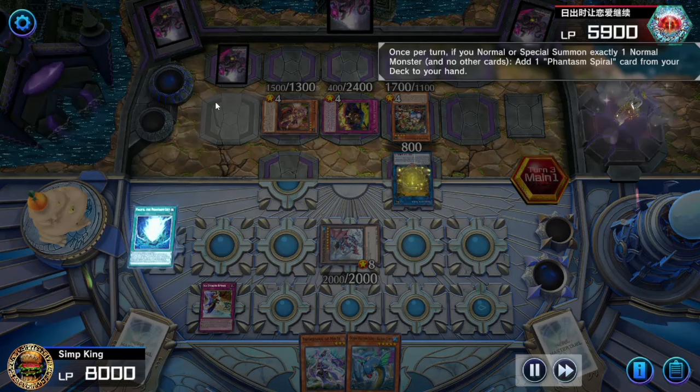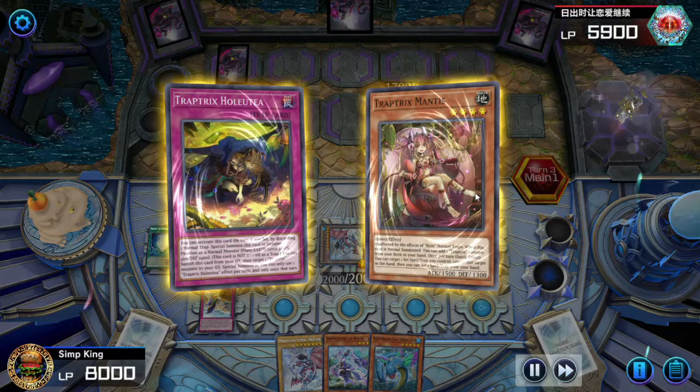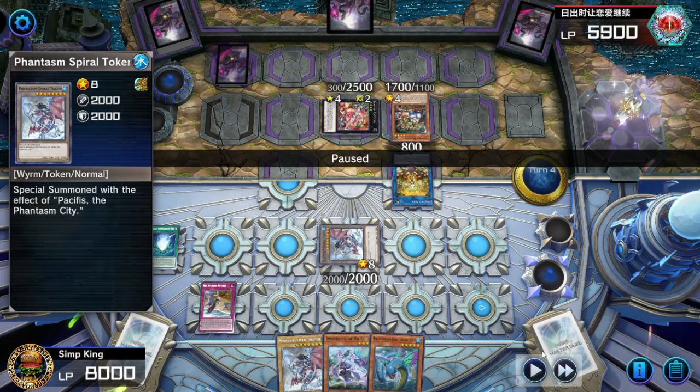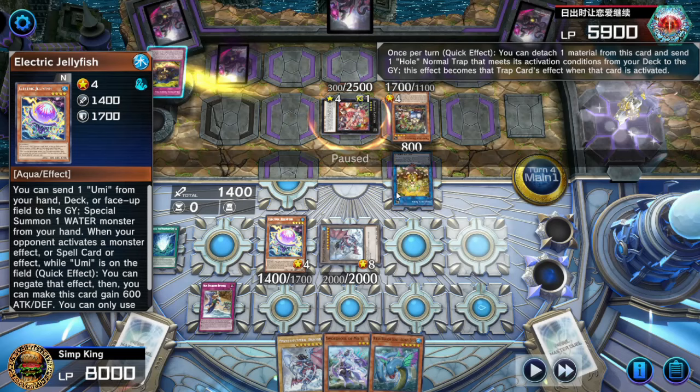Traptrix Serra won the reward for getting a card sleeve in the contest, so they're going to be giving us sleeves. Our token is protecting and opponent isn't even bothering to attack into it — token too thick. Now it is time. Let Jelly activate.